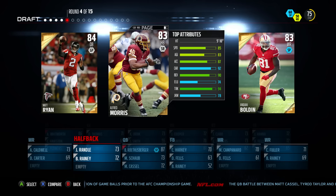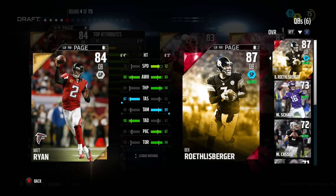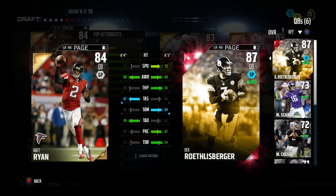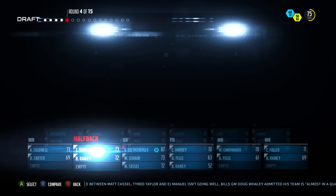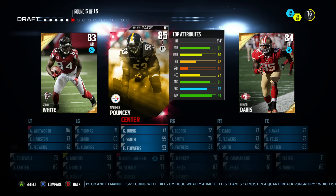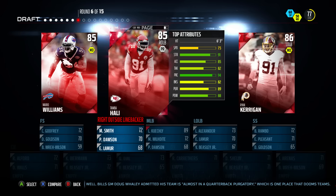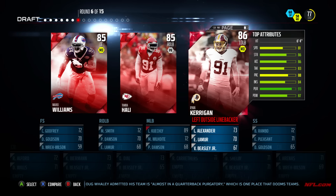We love Matt Ryan. Anquan Boldin is really slow but hangs onto balls in the middle. I wanted to take a quick comparison between Matt Ryan and Ben Roethlisberger so you can see how much we like Matty Ice. We do go with Alfred Morris though, get ourselves a nice power back. We also want to solidify the center position so that we can give Alfred Morris plenty of lanes to run through.